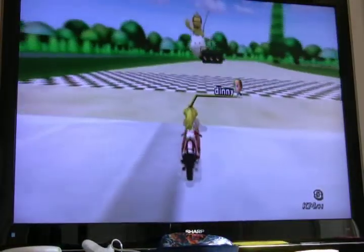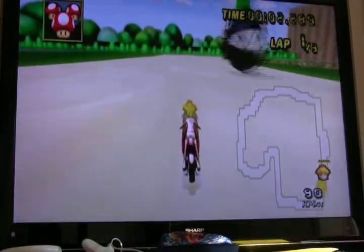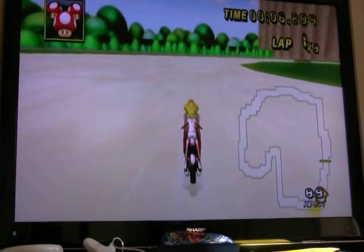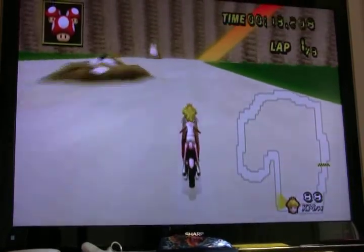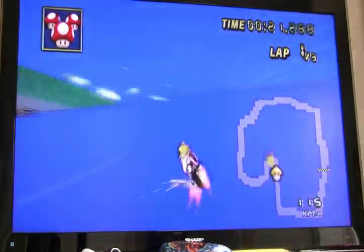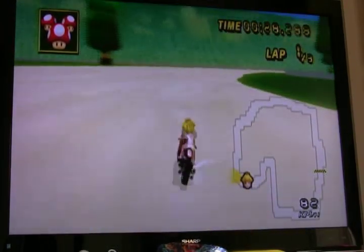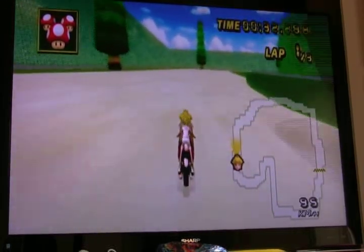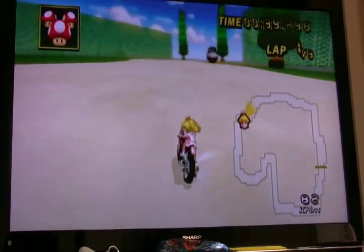Number 32 is Chomp Valley. This track is one of the oldest custom tracks and it's harder than it looks. As you'll see, this is one of the harder custom tracks because of these Chain Chomps — they're completely everywhere, but it makes the track hard, and I like that. There's a shortcut in the lava area — if you have a mushroom and cut off through there, I've done it once and it saved like 10 seconds.